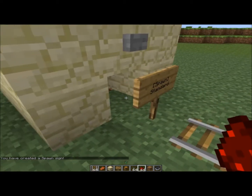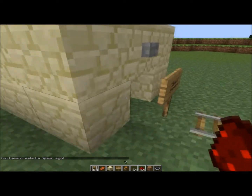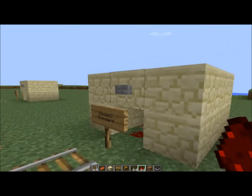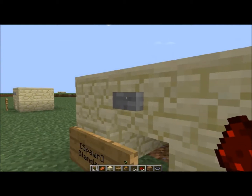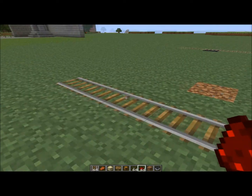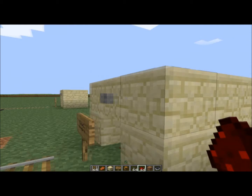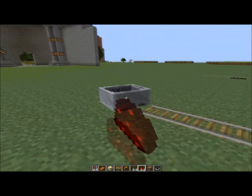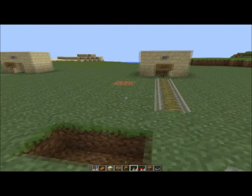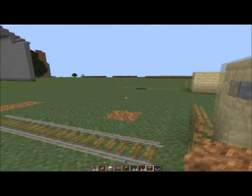Now behind this sign, or next to it — for the purpose of this I'm going to put it behind — I'm going to put a bit of redstone like that. And then above it I've set up a button, so basically when I press this button the sign will spawn the minecart onto the track and it will carry on moving to the end of the track. I'll just quickly show you — press this — there we go. Simple as that, and that is basically the start of any minecart track you want to do.